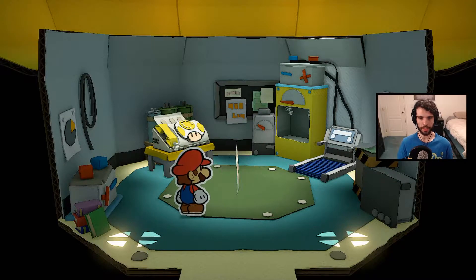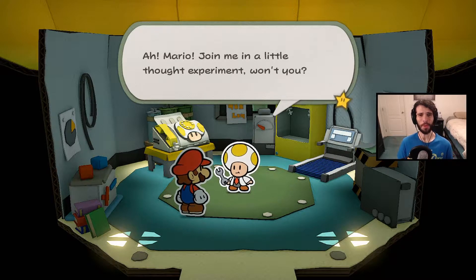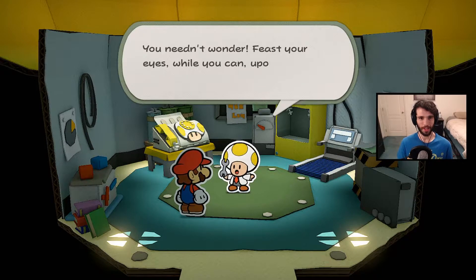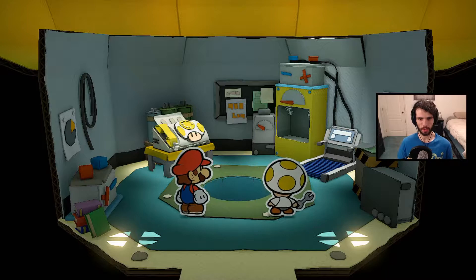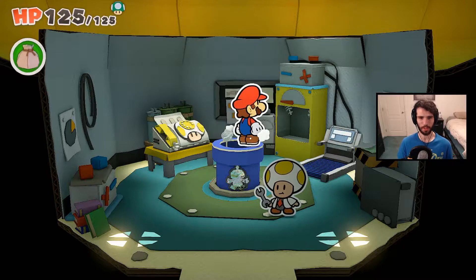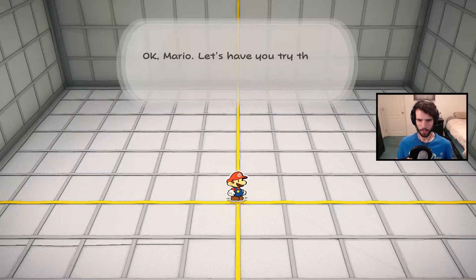Beautiful. Give me the Elimination Suit. Sensational. "I'm truly outdone myself this time. Mario, join me in a little thought experiment, won't you? What if, rather than detect unseen objects, we were to create a device that makes you undetectable? Feast your eyes while you can upon the Lamination Suit. Wearing this makes it easier for you to sneak by enemies." Boom, another paradigm shift! This sounds awesome, because one of the things at the core of the initial discussion around this game is that there's not much reason to fight except to earn coins.